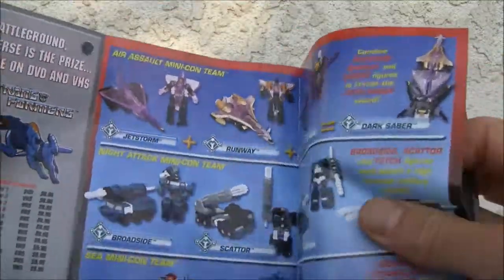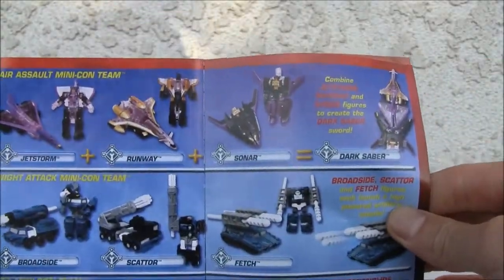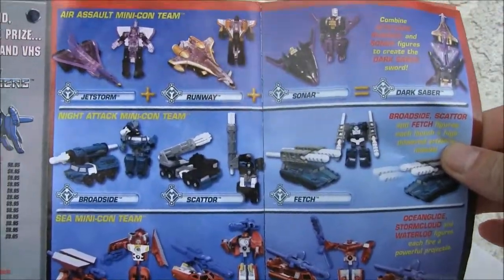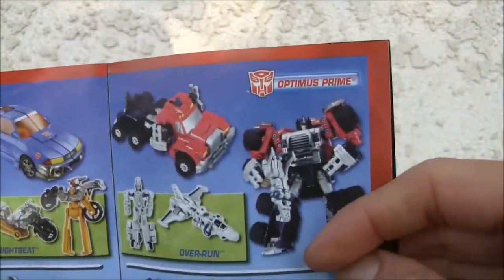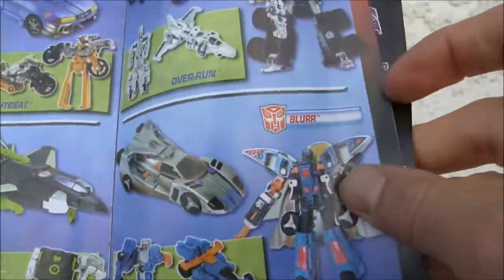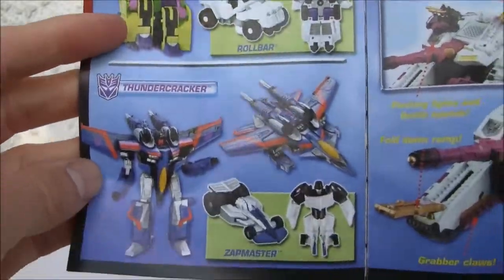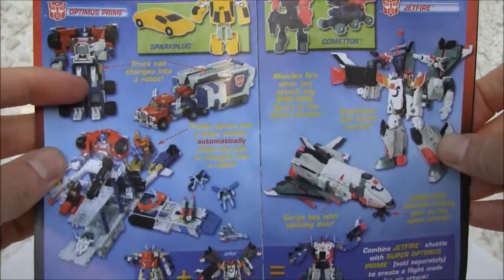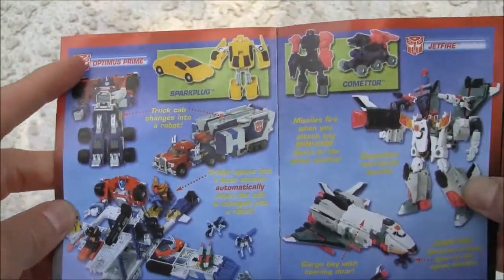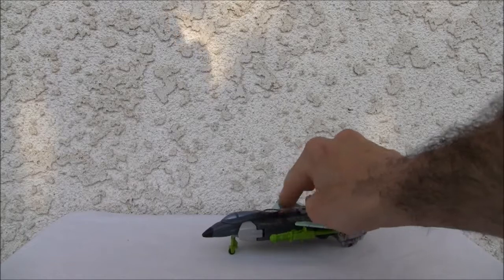Let's take a look here. Kind of neat little teams there. It has Sideswipe and Armada Optimus Prime, and there's Thrust and Blur, which I did a review on. Scavenger, which I have and don't have anymore. Thundercracker, Galvatron, and good old Armada Optimus Prime and Jetfire. Let's look at the jet, because this is actually the best part of this mode.